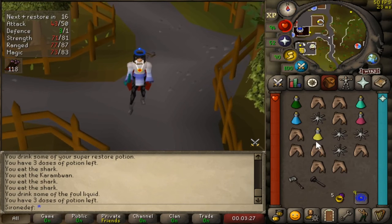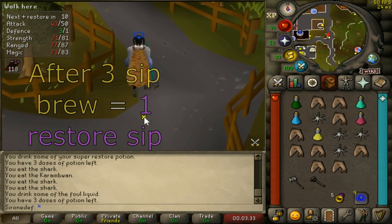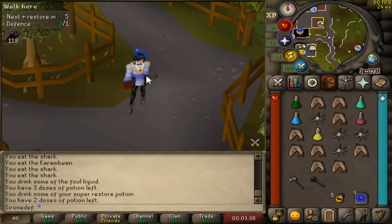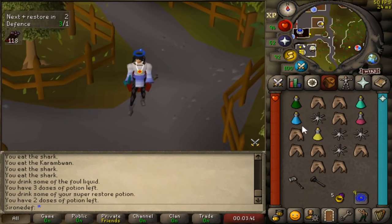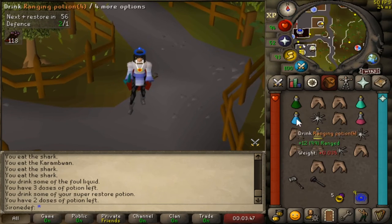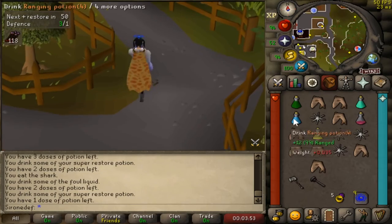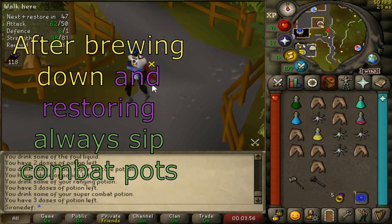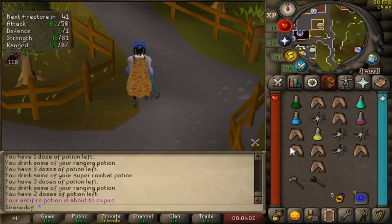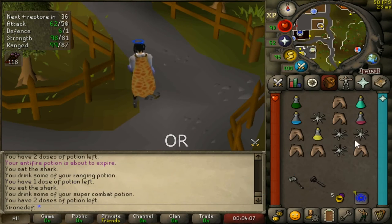When you're brewed down, your stats are lowered, so once in a while you have to drink a super restore to get your stats back to normal so you don't deal reduced damage. After double eating, restore, then use your ranging pot and super combat pot — but keep in mind your opponent is still attacking you, so you gotta mix in something like shark, ranging pot, shark, super combat pot. Keep an eye on your prayer and your HP and you should be fine.